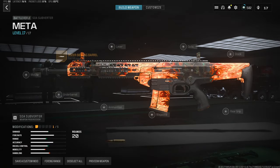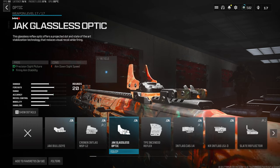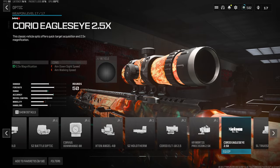For the second attachment, we want to throw an optic onto the build, and the one we're going to use is the Jack Glassless — my personal favorite optic in the entire game right now. It's super clean, very easy to use, and it gives the least visual recoil in the entire game, making this build an absolute laser. As a second option, if you'd like this to be a bit better at long distances, you can also use the Koryo Eagle i2.5x, but it will give the gun a bit more visual recoil.